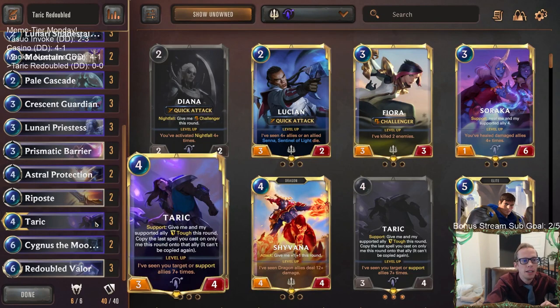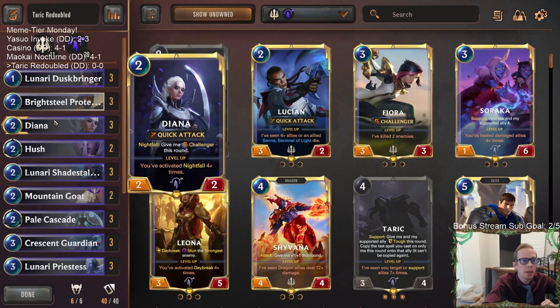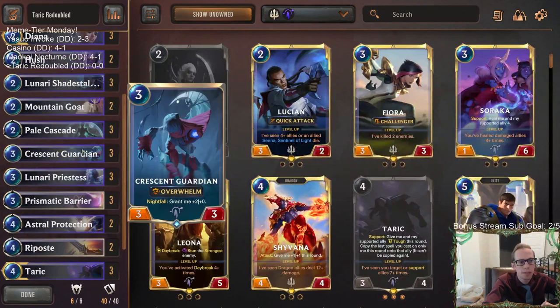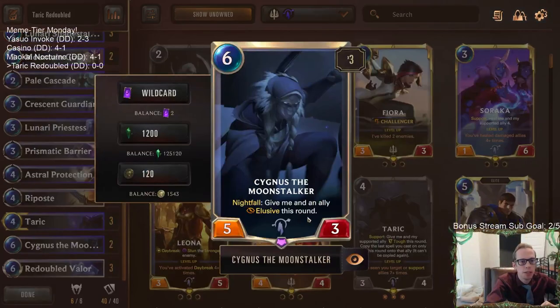We're playing Targon and Demacia with some nightfall cards. Diana getting a Redoubled Valor could have huge power because of how big Diana's power can be at different times. We also have Crescent Guardian — a 5/3 with nightfall — and you can turn Crescent Guardian into basically a leveled-up Darius, a 10/6 overwhelm. And then Cygnus can give things elusive, which could work really well.